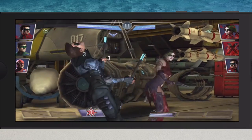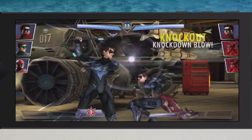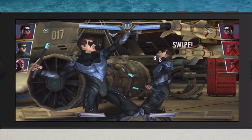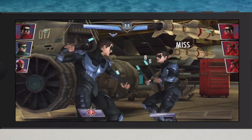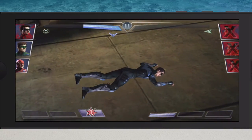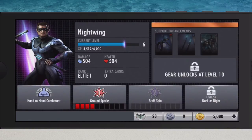You have to hold two fingers on the screen to block, and then just tap and swipe for the rest. Victory! iPhone captain finally wins. You get coins which you can buy if you want to upgrade and move along faster, but that's going to cost you money.